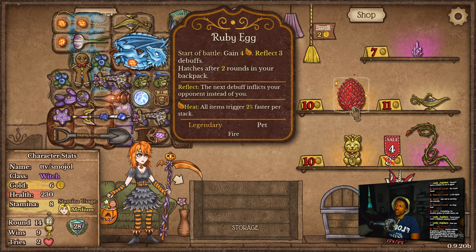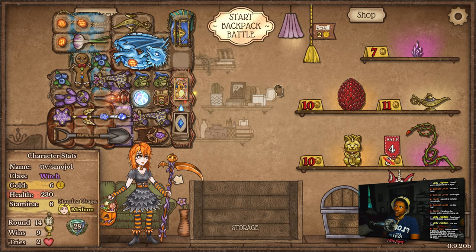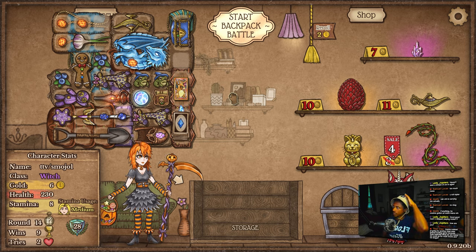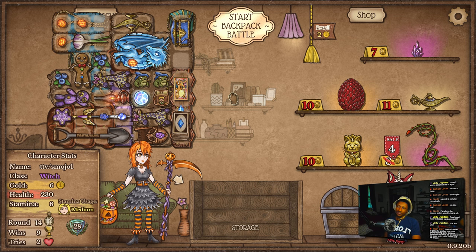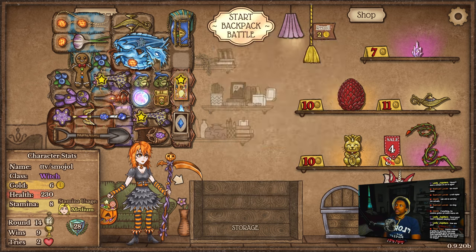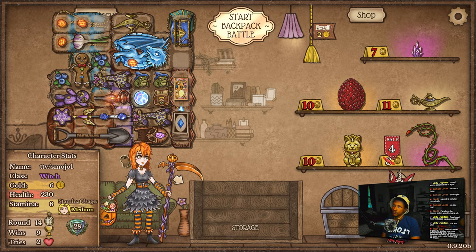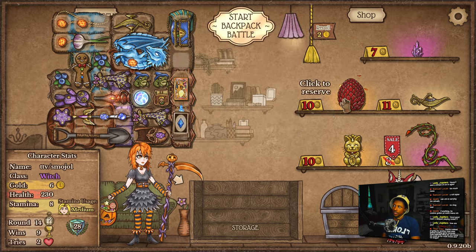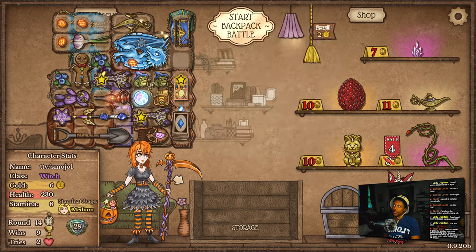I'm considering getting this low-key. I mean, this will hatch in two rounds — but it'll be round 16 when it hatches. If we can get another Ice Dragon, that'll be round 17 when we have the Ice Dragon. We'll play with it for like one round. Have I stopped playing Rocket League? Yeah, I stopped playing Rocket League. No more Rocket League for me. I don't think we get this — getting it early would have been nice, but egg isn't gonna work.